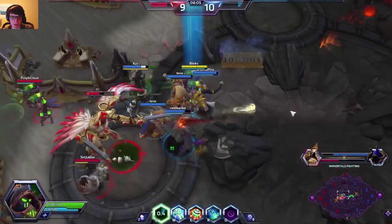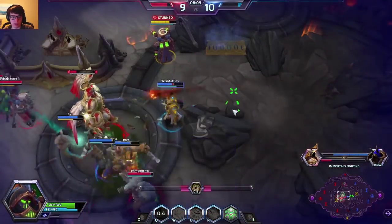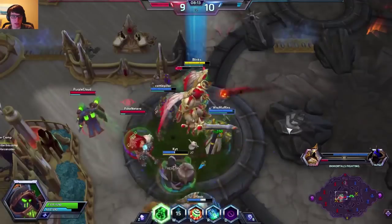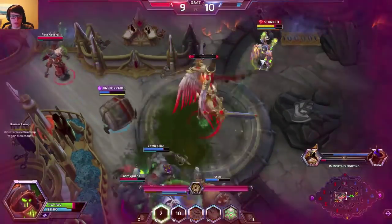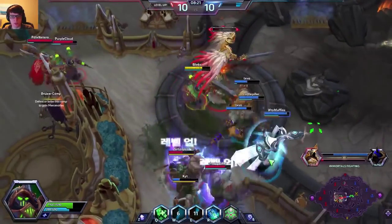Healing Stitches. That felt bad getting stunned there, but once again I'm just staying back, staying safe. Getting my W on Chen, trying to mitigate some damage to him. Chen did a really good job with that barrel. Knocking these guys back to keep Chen safe. I'm going to Stim Tass actually — should be about to get a whole lot of healing. I'm a little out of position.